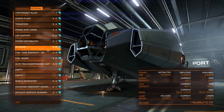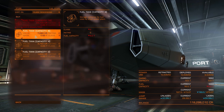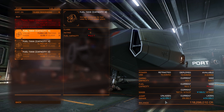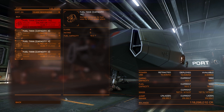For sensors, go D-rated as they're the lightest. For the fuel tank, keep the largest one that comes standard on your ship. You could downgrade it to increase jump range, but that means fewer jumps before running out of fuel and massively increases the risk of running dry — so just leave it at the best you can get.